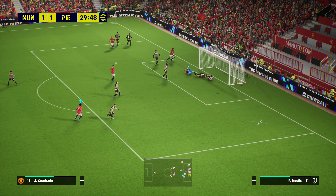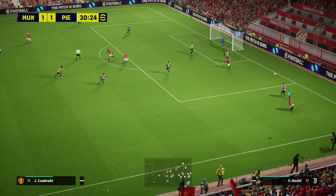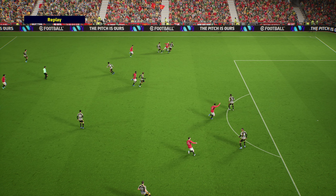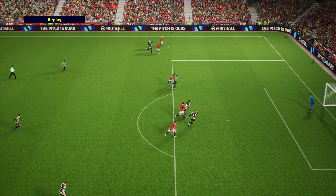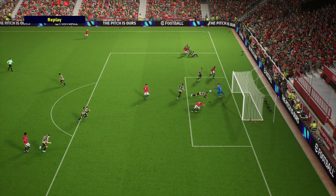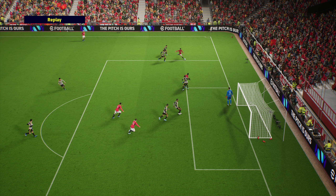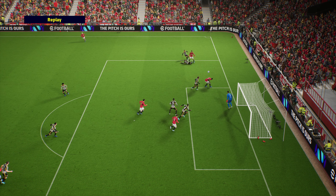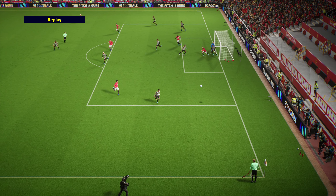There's Joao Cancelo, great ball in - what an incredible defensive header that is! DeMarco has the ball in the wide area and he plays it into the channel. I like that - as I mentioned in my attacking tutorial, if you can cross inside the penalty box you'll have a far greater chance of scoring from crosses. And that is one of the best defensive headers I've seen in this game.